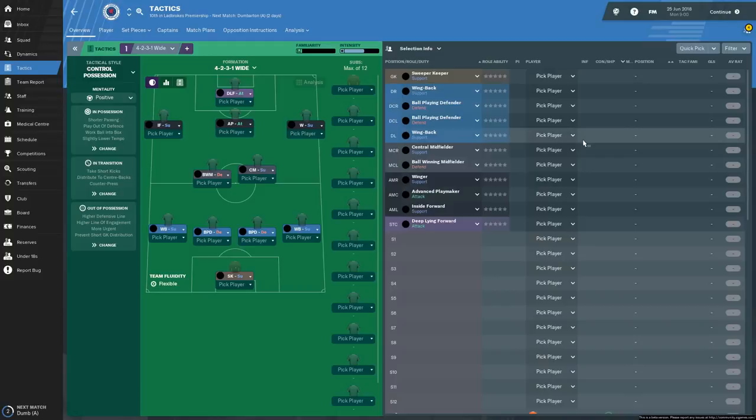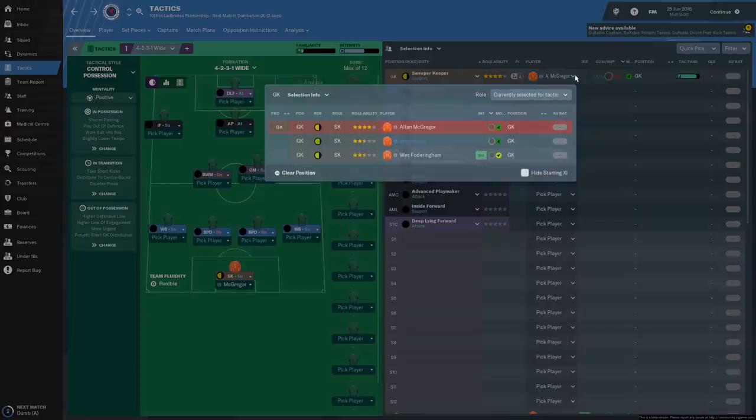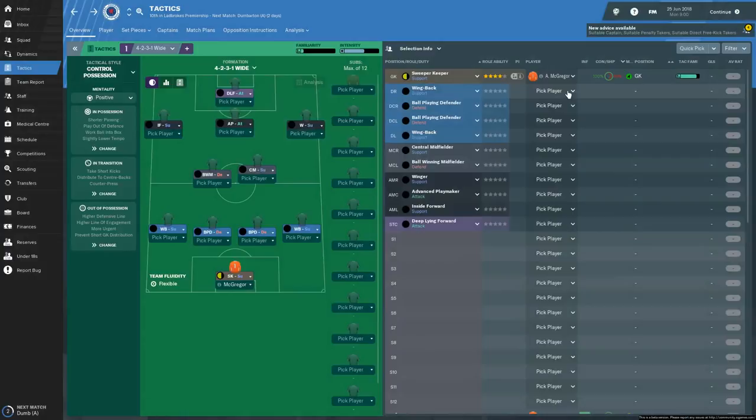So let's pick the squad. We've got two other tactics that will be backup tactics to set up. But basically for now let's just take a look at squad selection. We'll have a sweeper keeper - that will be Alan McGregor, who has four stars. He's considerably better than Wes Fodringham according to the game. I would say in real life it's probably a bit closer, but McGregor definitely is better. Right wing back is going to be Tavernier.